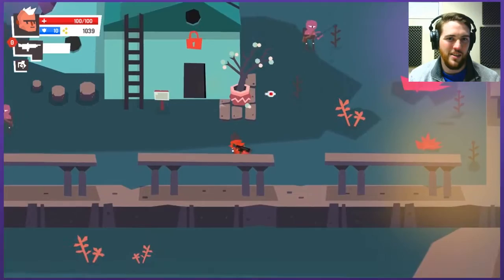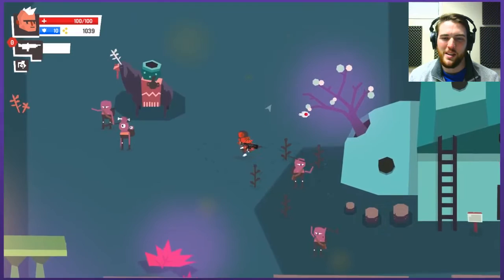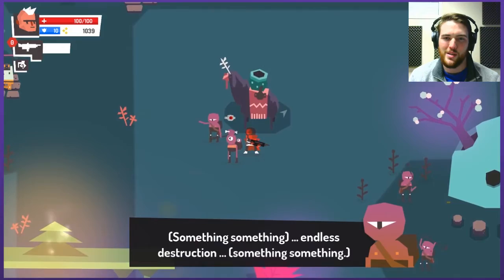Blue Lodge — can't interact with it. Watch where you're walking. Sorry if I'm ruining your crops — I probably should care about the food supply on this planet. Something something endless destruction something something. Wow, he's a disturbed dude.